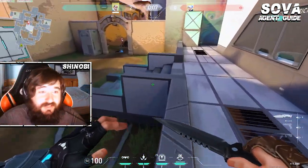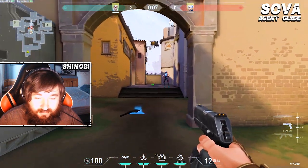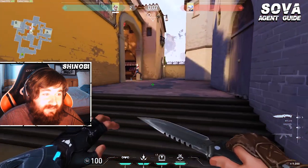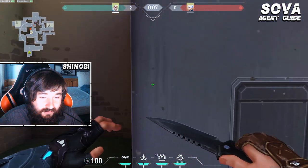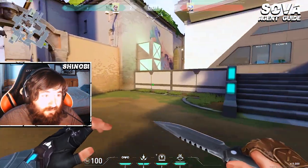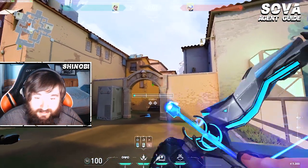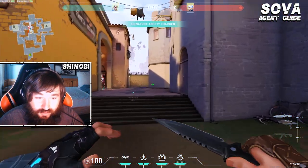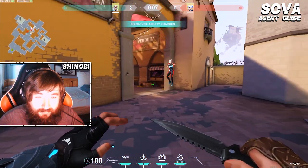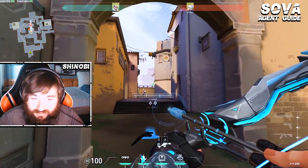You can come here and do these shocks for positions like Cypher traps and things like that, but something you want to keep in mind as a Sova player is you don't always want to use your shock darts blindly. You want to make sure that every piece of utility you're using serves a purpose. If you're going to commit to shocking like this, you should have information that the Cypher likes to trip this spot very often, or your teammate relayed that there is a trip here. Otherwise, I think it's a better use of your shock for guaranteed damage.